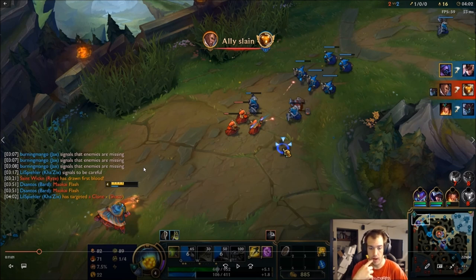Jax doesn't have a lot of sustain, so if you play a poke champion they can just Q you to death. How can you counter your opponent? If it's an auto-attack-based champion, wait to use your E until the end. All those different kinds of things.